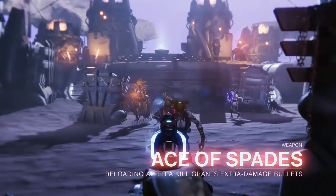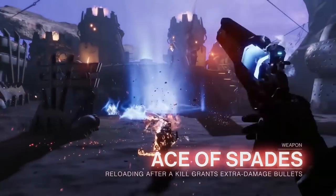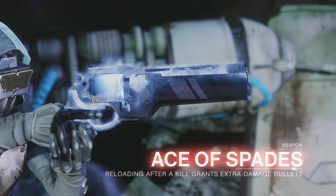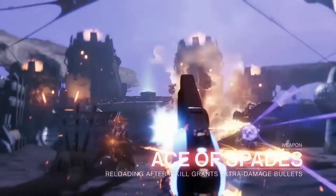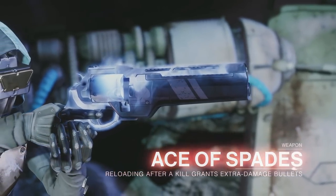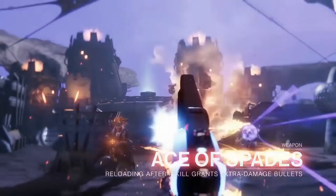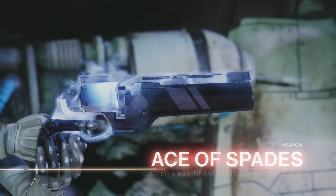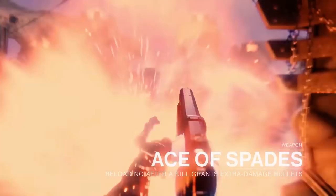Finally, Ace of Spades is back for Forsaken — reloading after a kill grants extra damage bullets. Pretty sure that's what Kill Clip already does, so I assume the effect will be more potent, whether it's loading more bullets into the gun or having stronger damage. It also looks like it has some form of explosive on a kill. Kill Clip is a very good perk in the game. If Ace of Spades' effect is stronger, this will be a very good hand cannon. Ace of Spades vs. Midnight Coup is a little tough to tell right now — I'd really like to know how much of a damage boost, how long it lasts, how many bullets it affects, because Midnight Coup can get up to 40% bonus damage without reloading and it has Outlaw so you can keep it rolling. Need a little bit more info, but my guess is that it'll be much better than it is worse.